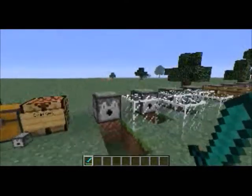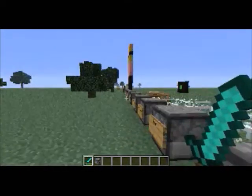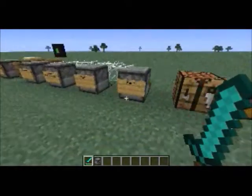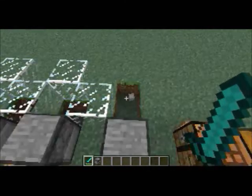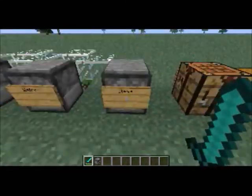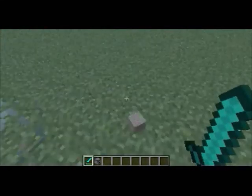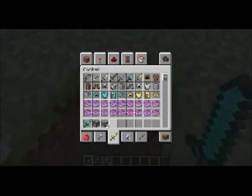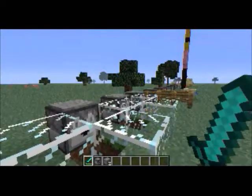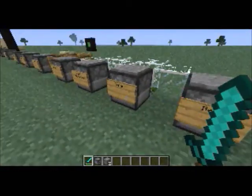Now here's everything it can do. I have it all set up. The main thing it dispenses is items — I put a stack of stone in the dispenser, and every time I stand on the pressure plate or give it a redstone current, it'll dispense the stone.